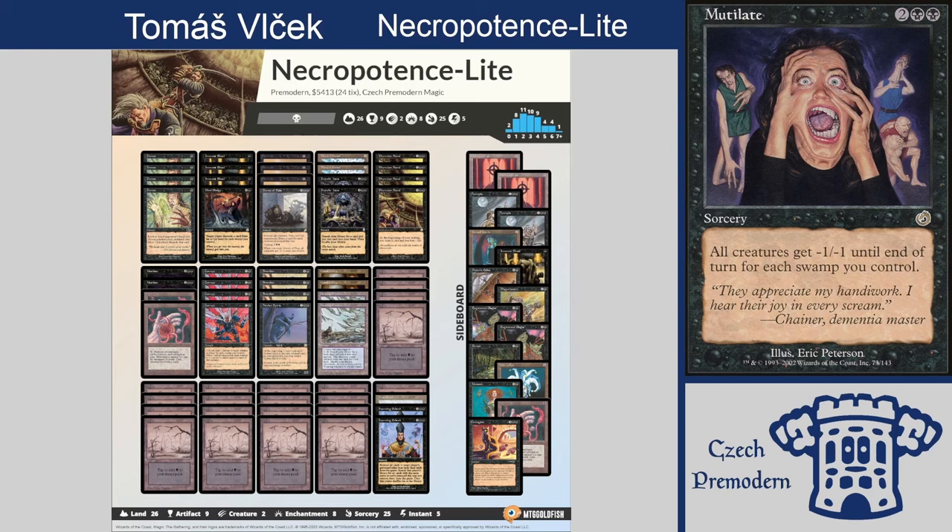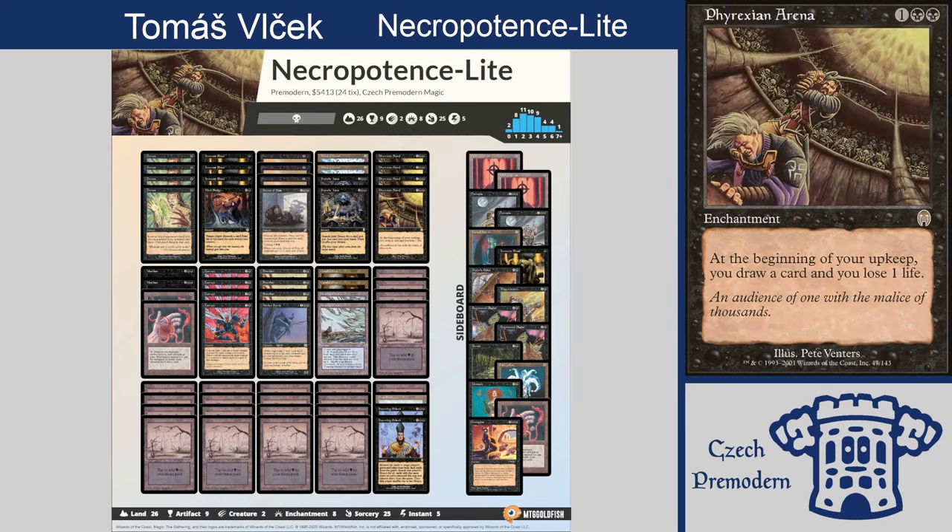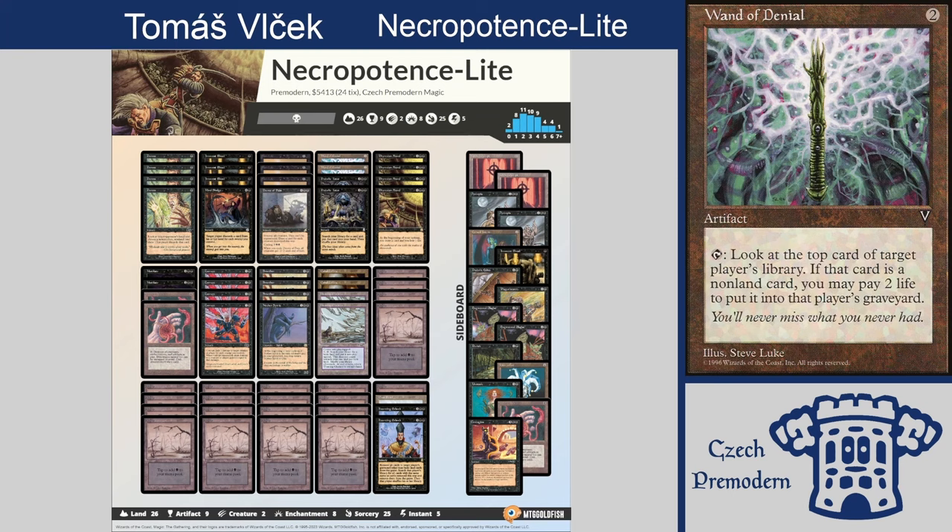You draw cards with Phyrexian Arena and you're trying to control the top of your opponent's library with this super cute card — Wand of Denial. It says: look at the top card of target player's library; if that card is a non-land card, you may pay two life and put that card into that player's graveyard. That's even worse than I thought — I didn't realize you have to pay two life. The deck has quite a lot of life gain, especially once you get to mid game and start corrupting. Basically with Wand of Denial you check their hand with Duress, know what they're looking for, and try to deny them that — hence, Wand of Denial.